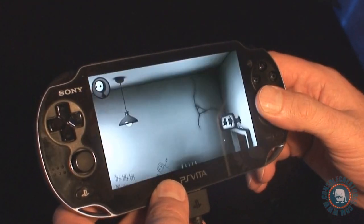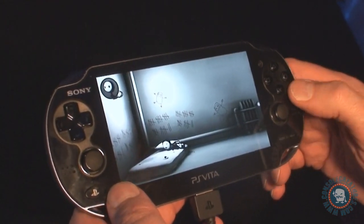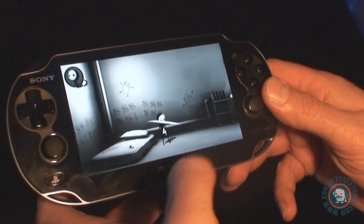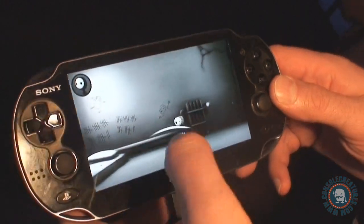We start off with Little and he's trapped in this little cell here. This is all about touchscreen, so we're gonna poke him and wake him up. He can swipe the characters — you kind of learn that everything you do with them is touch-based and touch interaction.